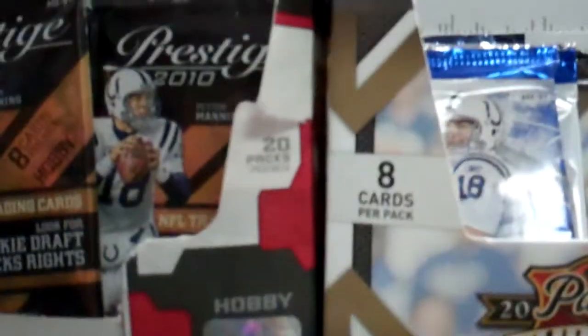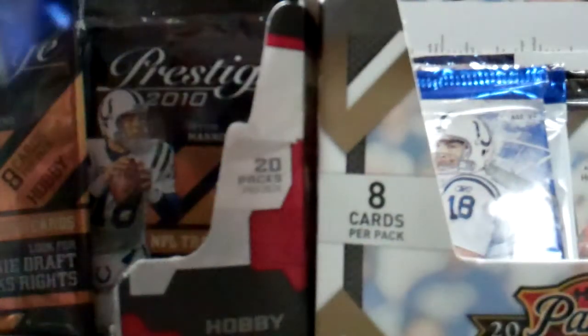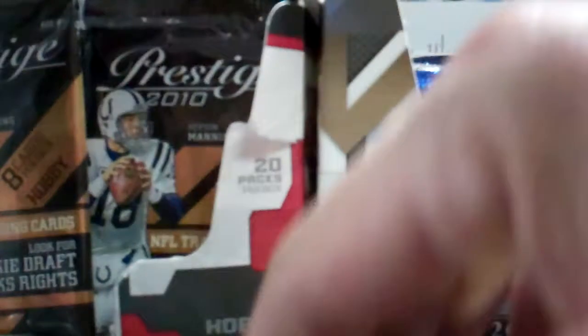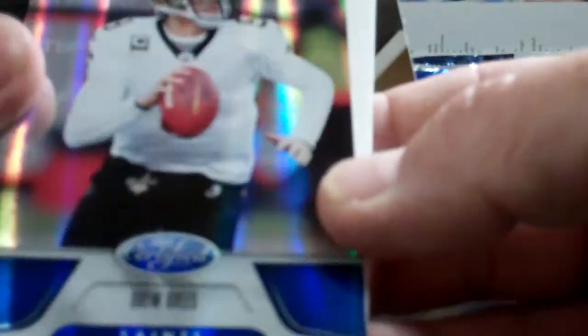Now let's move on to this. See if we can get the Deion Sanders triple patch on him. We've got a Peyton Hillis on top. Marquise Colston. A blue Drew Brees mirror, that's number 5400. A Colt McCoy. And an Arian Foster.